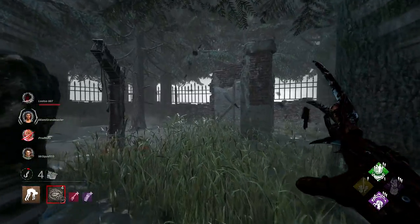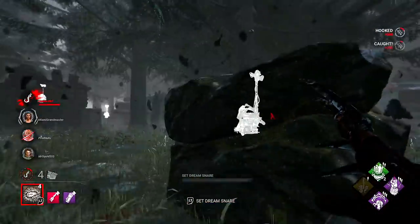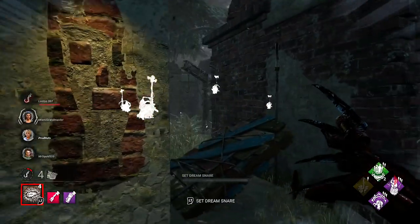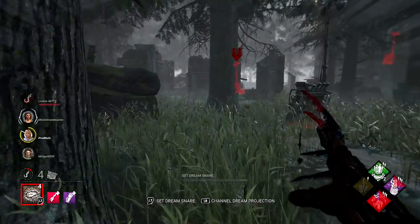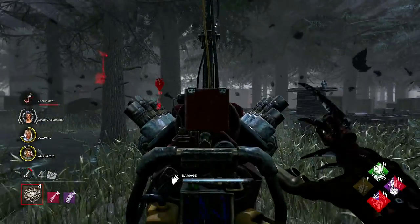I need to see who's on the gens right here because this is very important. Nobody on gens - they're running two to the left, that means they're going to come this way. I'm going to break this pallet and pop the gen right here if it's being worked on. Yeah, it's been worked on. I don't really need to pop this one because we're like at 10 percent.